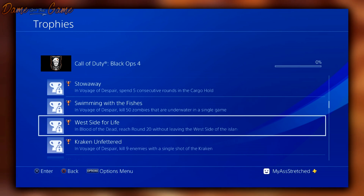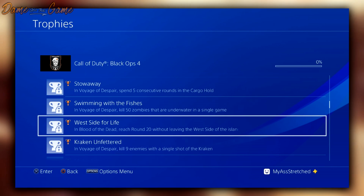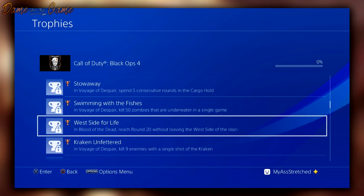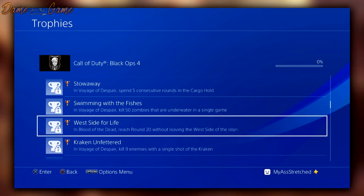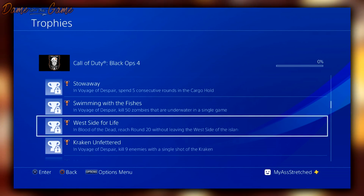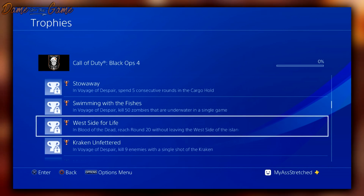The next one, for Blood of the Dead, is called 'West Side for Life' — reach round 20 without leaving the west side of the island. Then back to Voyage of Despair: kill nine enemies with a single shot of the Kraken, which is going to be one of the new wonder weapons in the game.